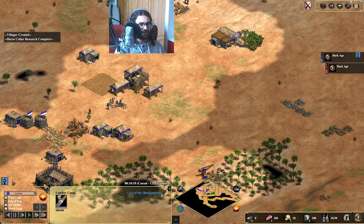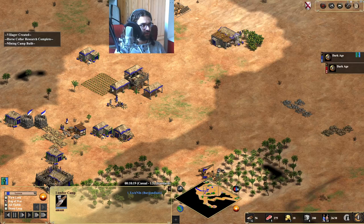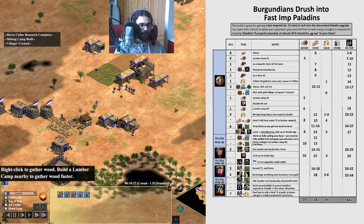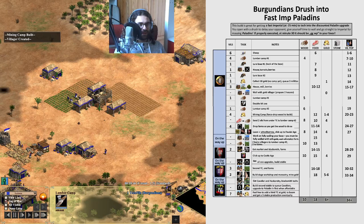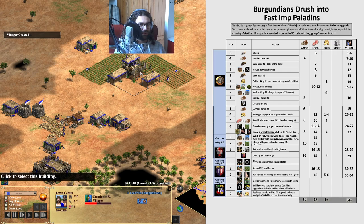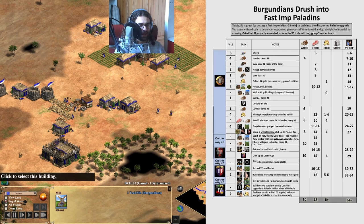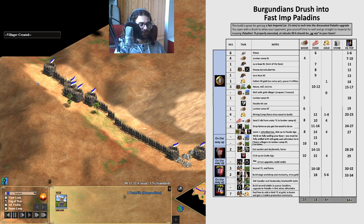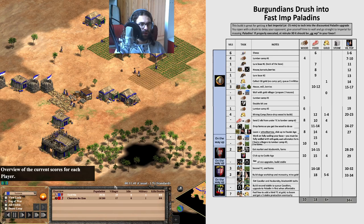Now I'm out of food under my TC and I can get my eco upgrades. Double Bit Axe is actually earlier — the fifth villager on the first lumber camp should make you able to afford Double Bit Axe. That is very important. Then it's kind of tricky to get the second lumber camp up, and the mining camp, and also Horse Collar for farms. But in this case it kind of worked out.